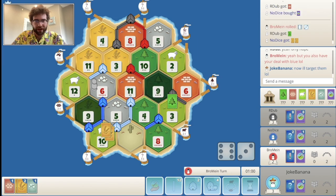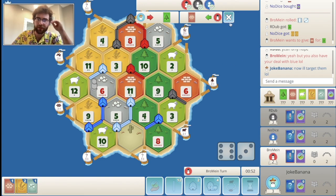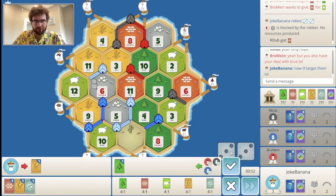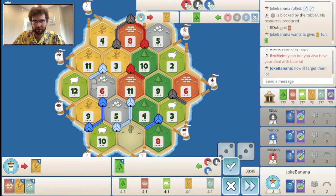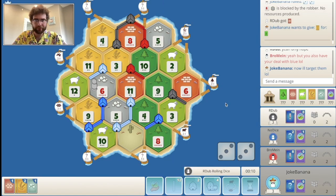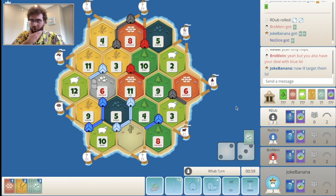A five roll now can get me a city — that is rough. Also, blue buying the dev card there is kind of scary. Wow, another blocked six. Too bad it wasn't a five. I think we'll just have to pass. Five roll — excellent.